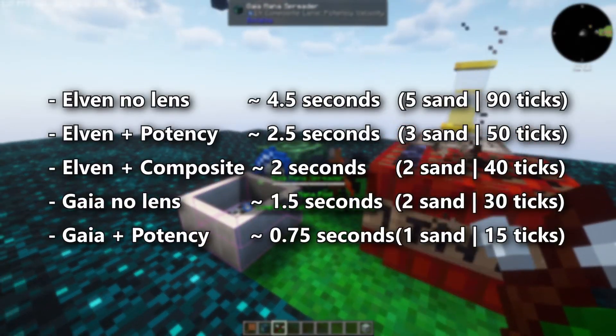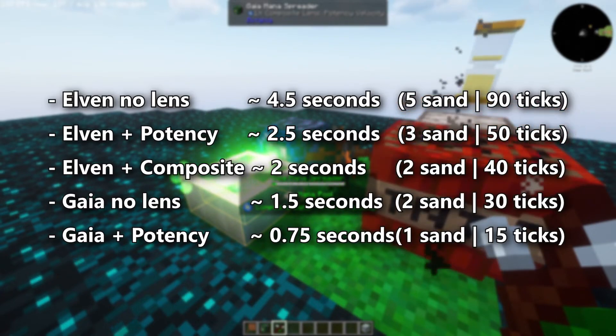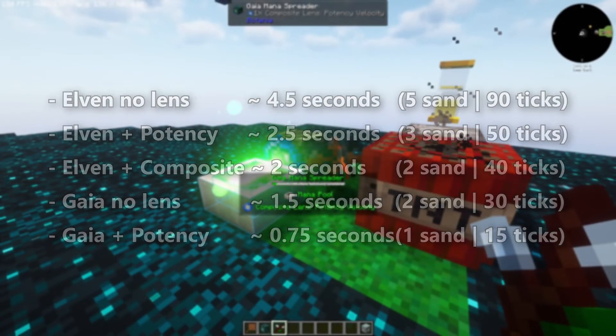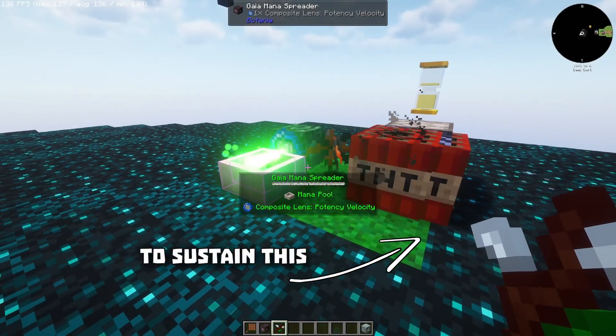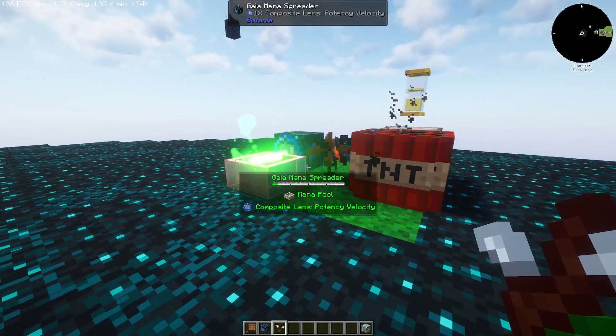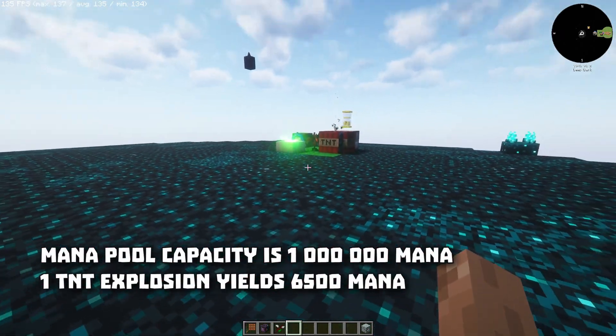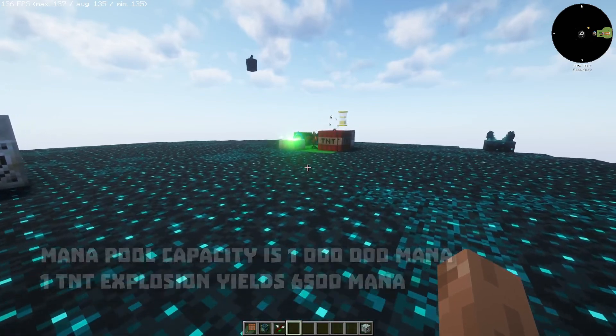Here's the approximate table of time it takes for a spreader to discharge one TNT explosion. As you can see, the main challenge with the flower is actually to have enough TNT for it to work. To completely fill one mana pool, you'll need approximately 150 pieces of TNT.